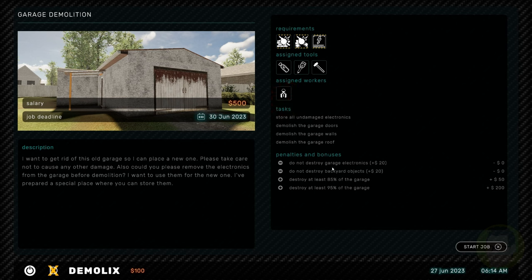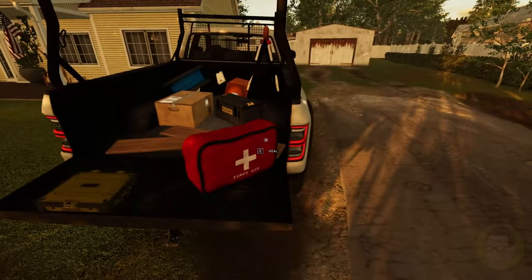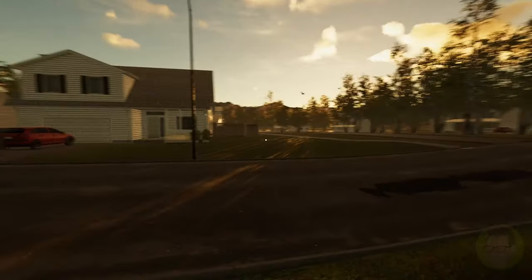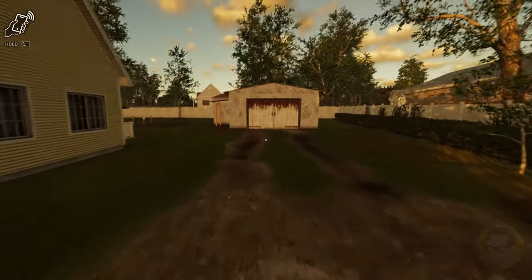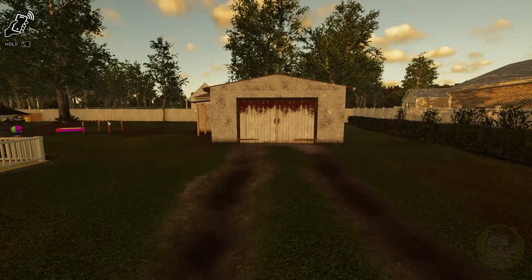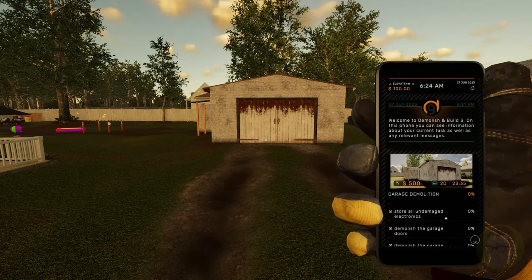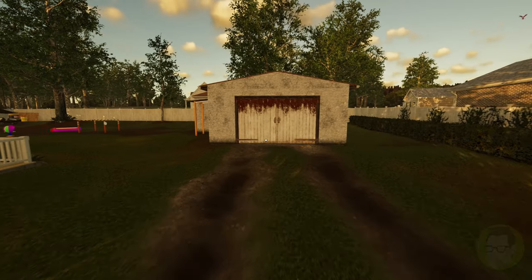Alright, let's start the job and see how we go. Here's our ute, there's our laptop on our ute, we can heal - so there's obviously injuring yourself and stuff as well. Looks like this is the garage over here that we need to do. Hold Tab - there we go - and this gives us a list of what we need to do: store all undamaged electronics, demolish the garage.